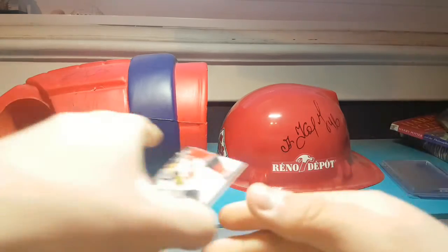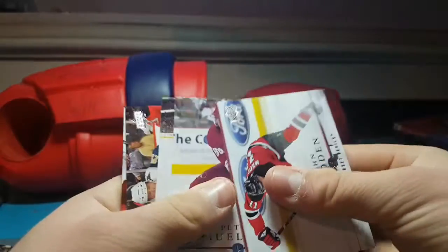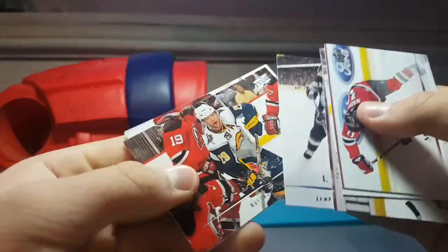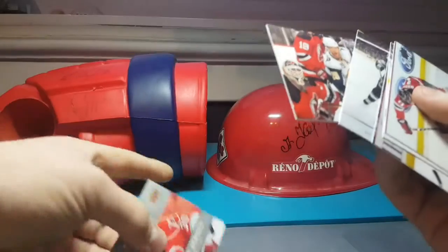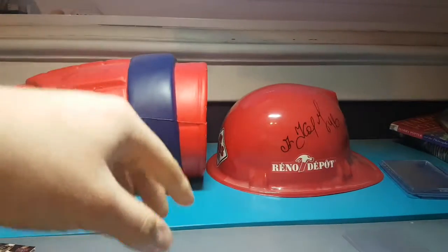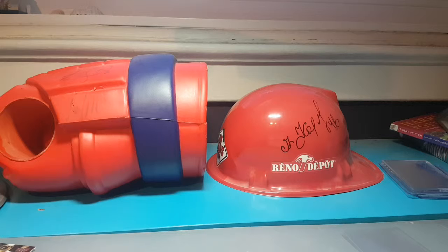Okay, so first we'll start off with the jersey card. John Madden, Peter Mueller, Sidney Crosby, Mike Lundin, Jason Palmville, and I'm hoping for a good one. Cam Ward — UD Game Jersey. So that's not a great one. Who's on the back here? Trevor Daley. So it's not a great one, I mean it's okay. Yeah, that's the best I can say.